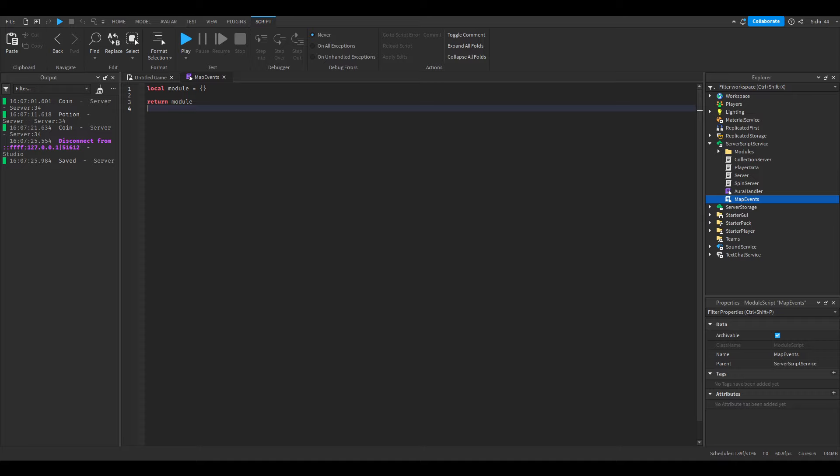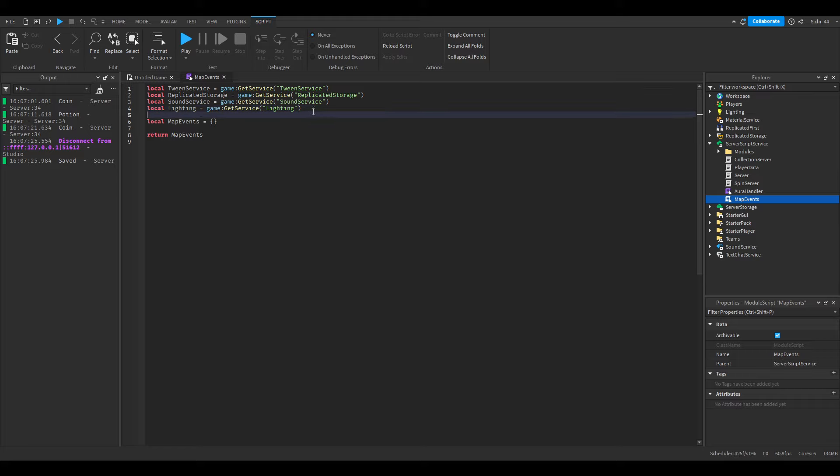I'll call this script MapEvents, and then we have to write a few variables. The first one is local TweenService, equal to game:GetService('TweenService'). I might just define all the services and then be right back. Now that all the services are here, we can continue.